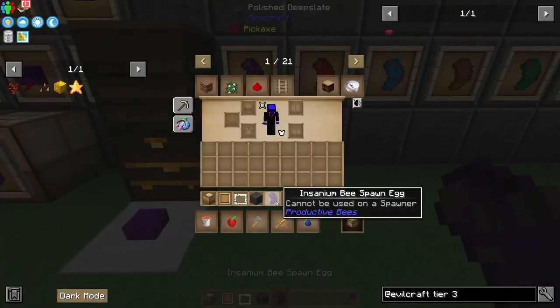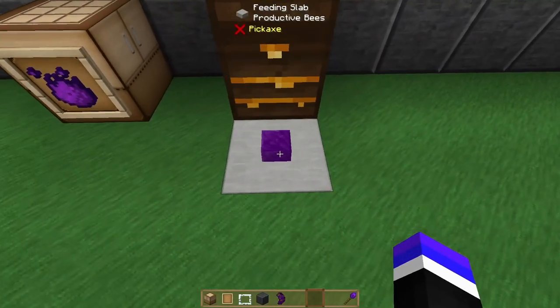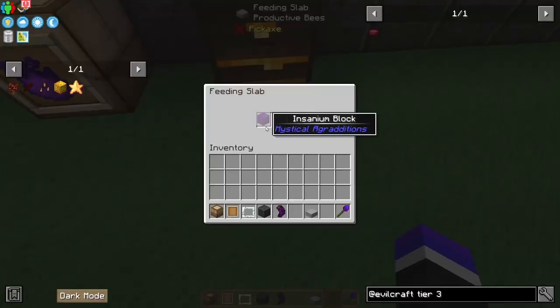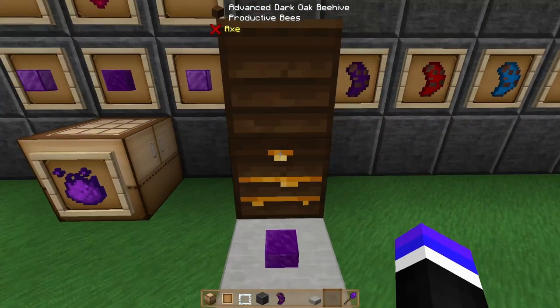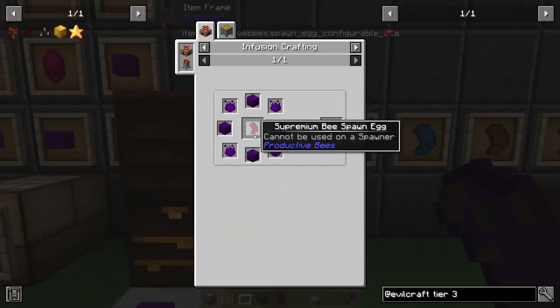In order to craft the Insanium Bee spawn egg, you'll need four Insanium Blocks and four Insanium Essence inside of the Infusion Altar — this is the lower tier infusion, not the Awakened. This does amount to 40 Insanium Essence. You will need one additional block because you need an Insanium Block for the Bee to be able to produce. You also have to go down the line of crafting a Supremium Bee spawn egg, an Imperium Bee spawn egg, and so on.